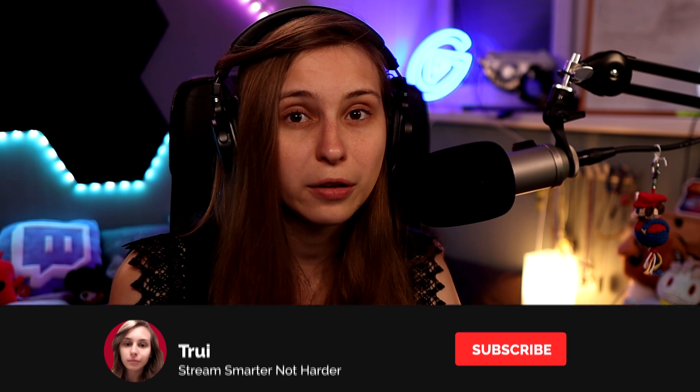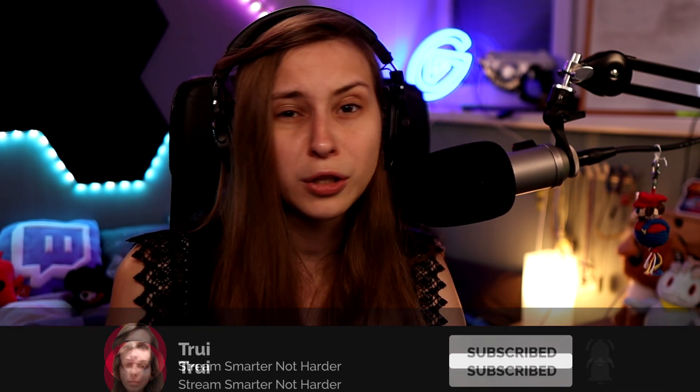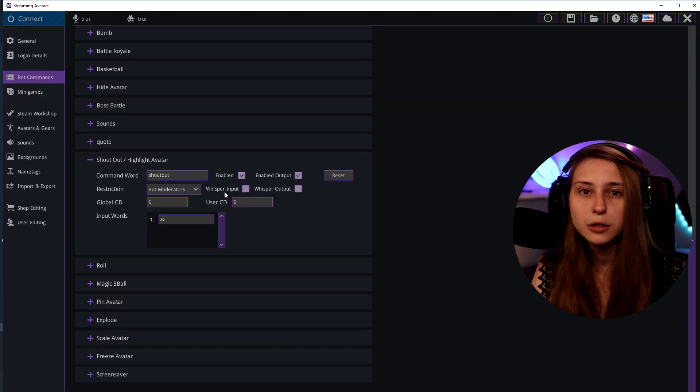I recommend setting this to bot moderator, so your bots and moderators can do shout outs. It's especially helpful if moderators in your chat can help with shout outs, particularly if they're already using a shout out command with another bot — this will also trigger automatically. I don't recommend the whisper input because people usually do shout outs in chat, and your moderators need it to react there too.